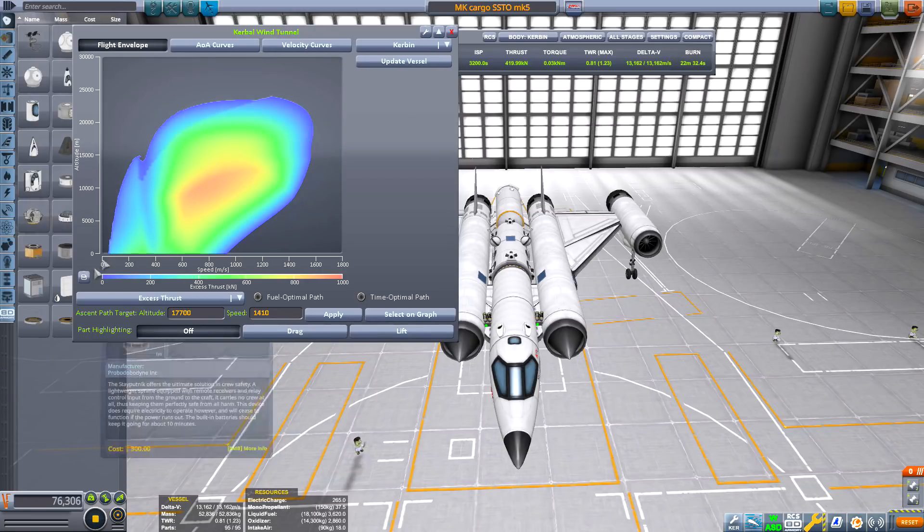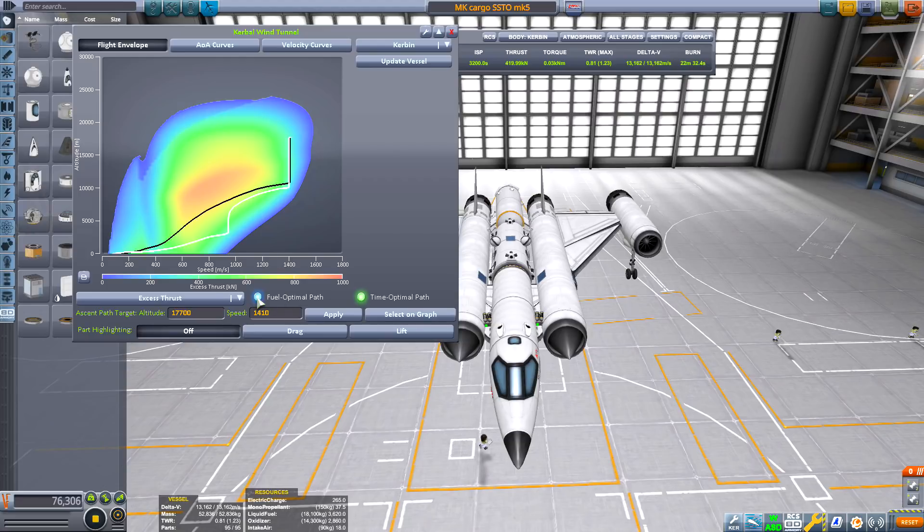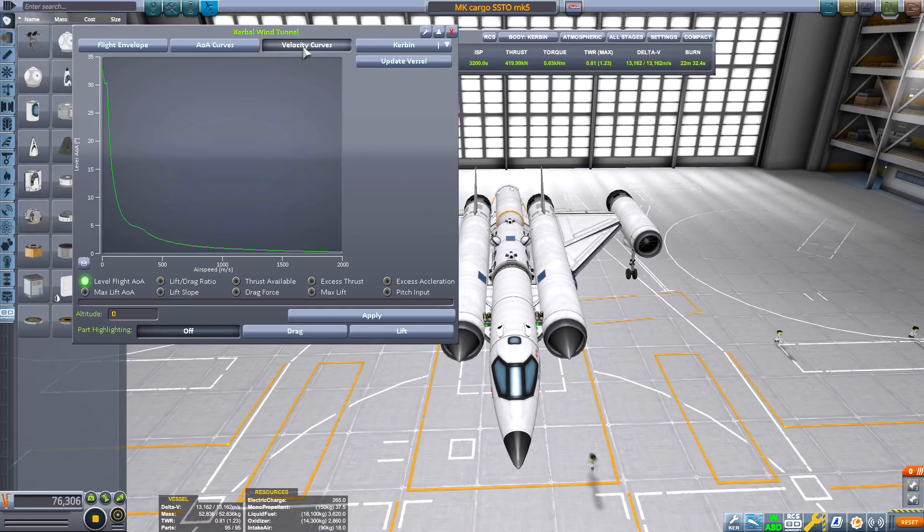This is the wind tunnel mod I mentioned — it shows excess thrust with altitude on the left axis and speed you're traveling at, and it can show you the optimal fuel path or optimal time path to space. Looking at the ascent graph it appears I've done roughly what it recommends, though not quite straight up at the last moment. Anyway, if you enjoyed this episode leave a like, subscribe if you haven't — I'm Orbata, trust me I'm an engineer. See you in the next video.